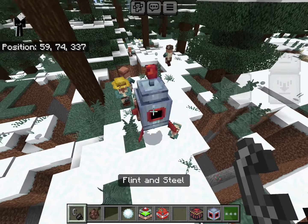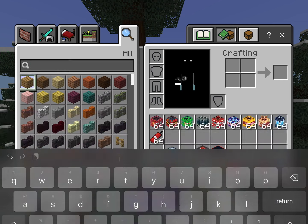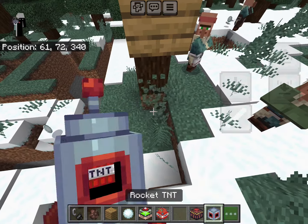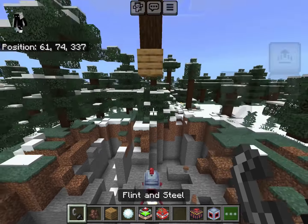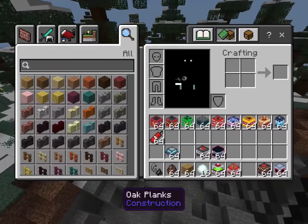Next is the Rocket TNT — as you can see, it just flies up and will explode. The cool part about this one is that if it comes in contact with anything, like a piece of wood, it will automatically explode on impact. It literally just explodes if it touches anything, which is pretty broken.